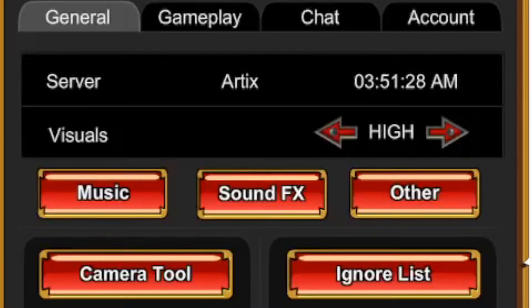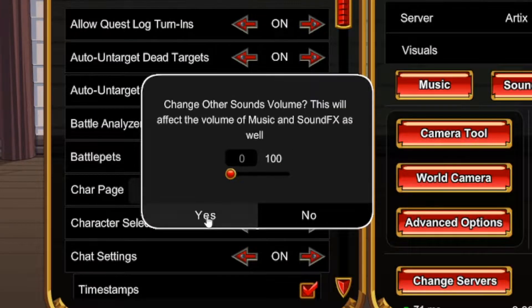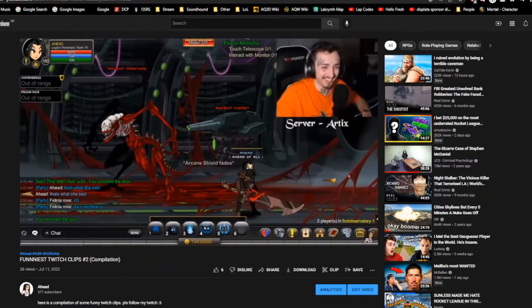For the general settings, you want the visuals on high — it doesn't really affect the FPS, and if you've got low settings it looks like you're playing Minecraft. The music, sound effects, and others should all be on zero so you can watch videos on your second monitor.